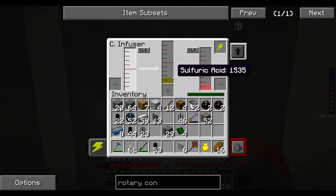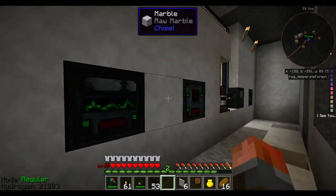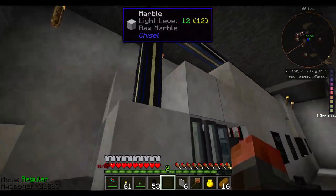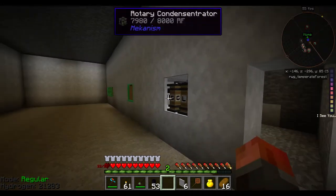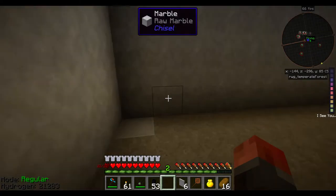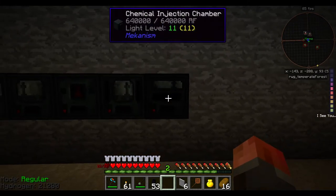Sulfuric acid is the ingredient we need to kick off the entire quintupling chain. This whole side of things — these many machines, really ten machines and some buffers — is just to get the starting ingredient: sulfuric acid. That is going to interact with ore in a machine upstairs. Let's go and take a look at what we need to do there. We're going to need another three machines — this is the injection chamber.